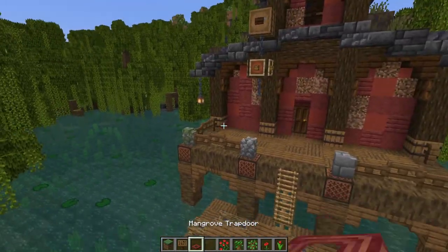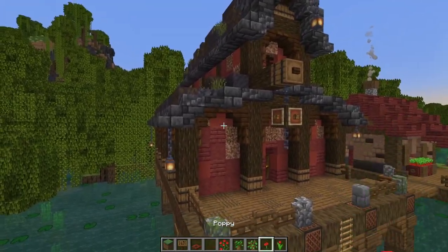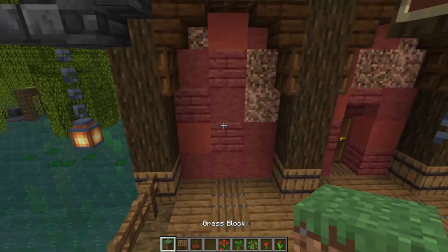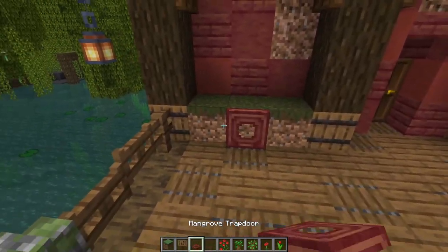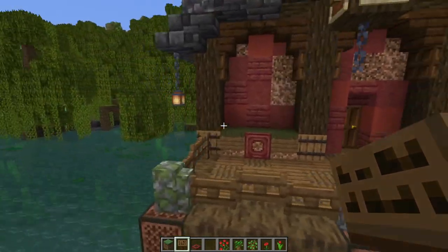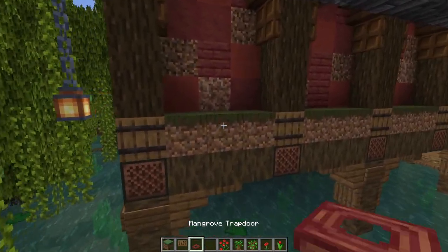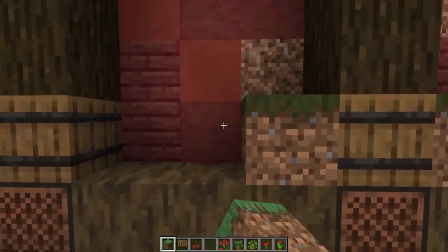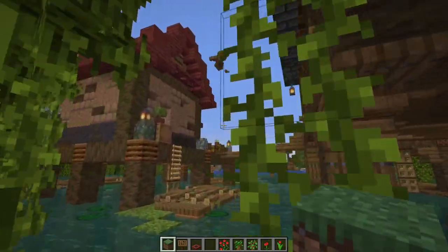Coming in to the front, getting rid of a slab, going one, two and a barrel - then with a button on the end we go chain, a piece of wood and another chain underneath, just like that. Then grabbing item frames and chests to run all the way around this piece of wood to make a little sign for our storage house. Now grab grass blocks, spruce signs and mangrove trapdoors to add flower boxes around the exterior. I'm placing rose bushes, dark oak saplings, oak saplings, poppies and red tulips - though feel free to use whatever you like.